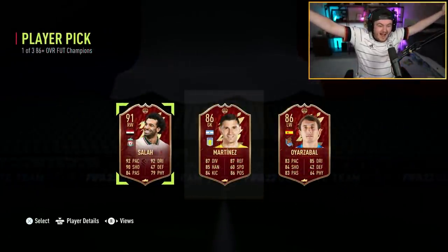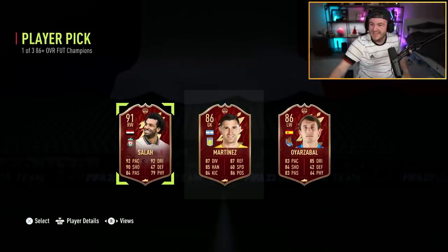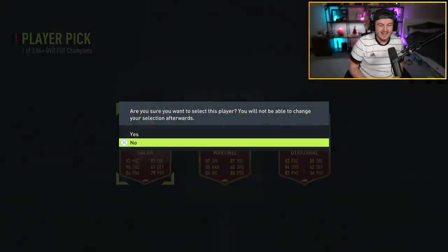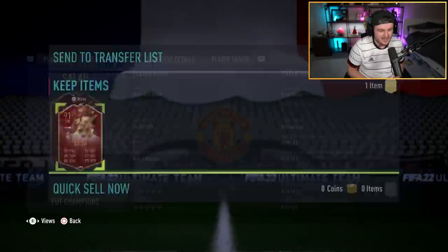No way! It was worth it — it paid off! What is this informed Salah worth? I didn't even play the Mother Salah SBC with this account, so that's sick. 460,000 coins! That was a massive risk and it paid off.